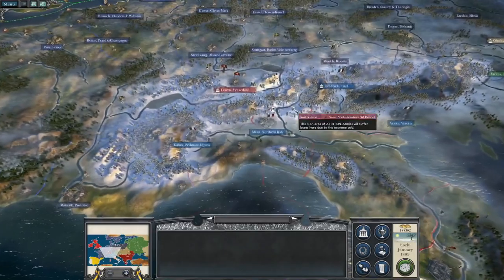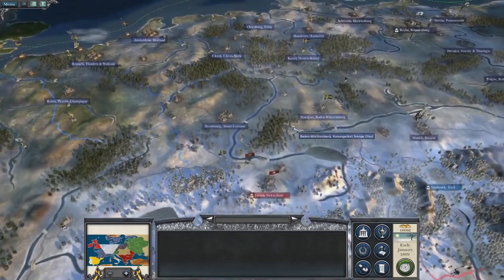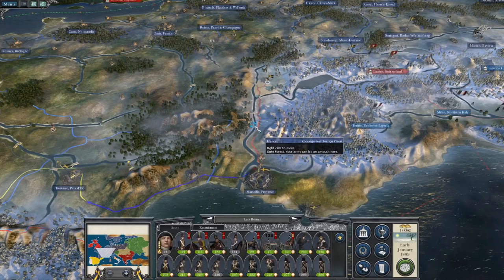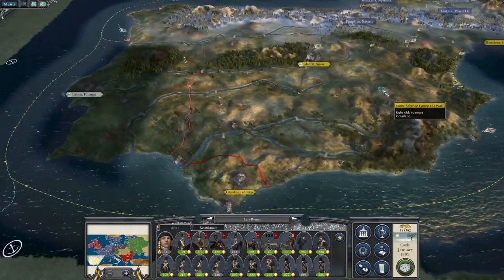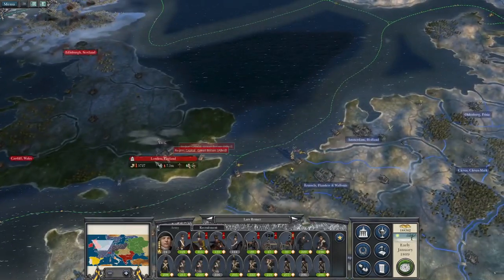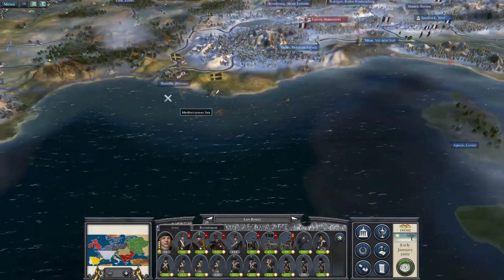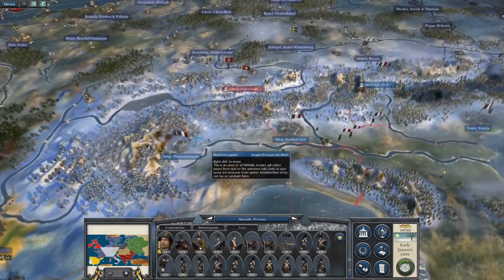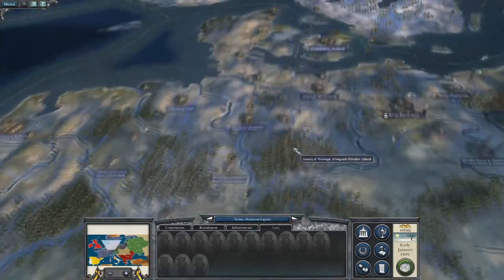The idea is to knock out Spain, take Portugal, then declare war on Britain and see how that impacts things in central Europe. We also still want to push in northern Italy, but not at the expense of the Spanish front. Once we've got three armies down here, that will be enough to knock out the Spanish, take Palma, and then look at attacking Britain.